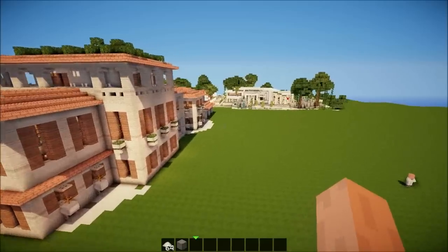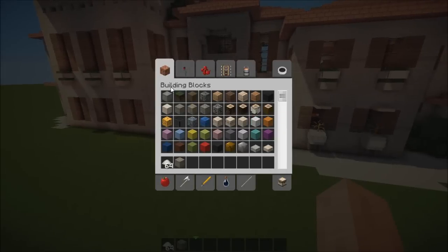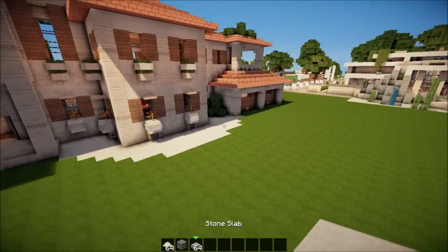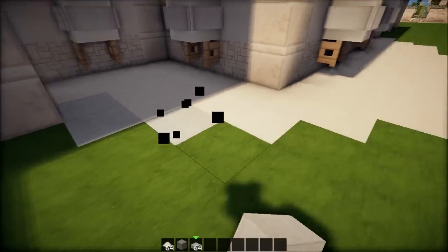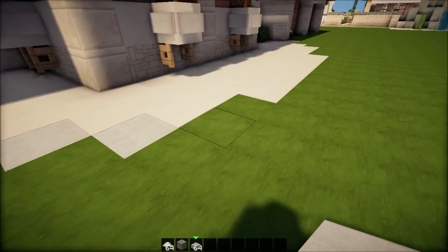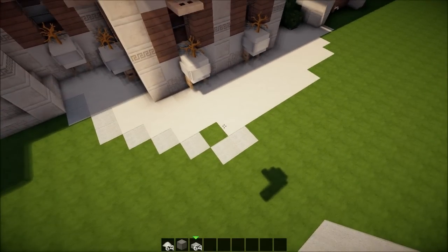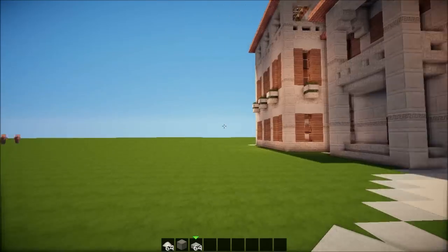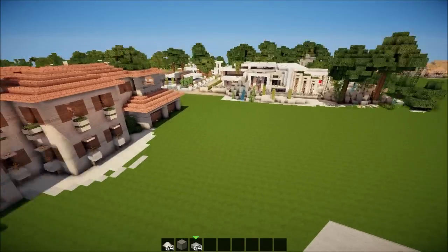We're gonna focus on the front a bit and make something inspired by the inspiration series — those people know how to make a front entrance. So I'm just gonna grab this and get some outlines done so we know how this might turn out. Also what I'm planning to do in this episode is some type of lake in that area — a little lake with some trees, just looking pretty. I'll do that off camera.